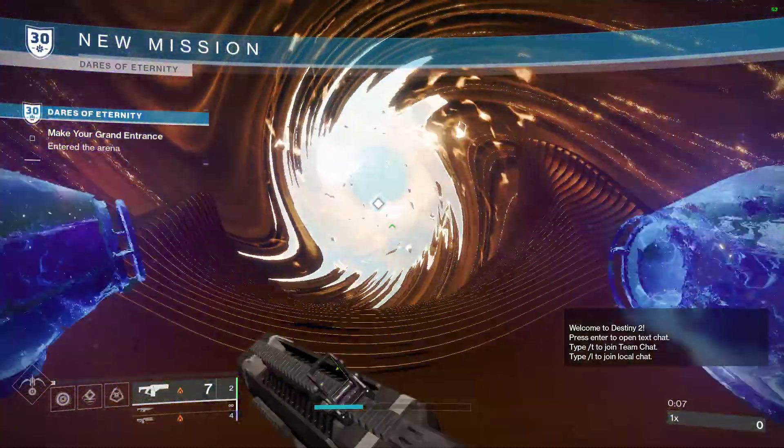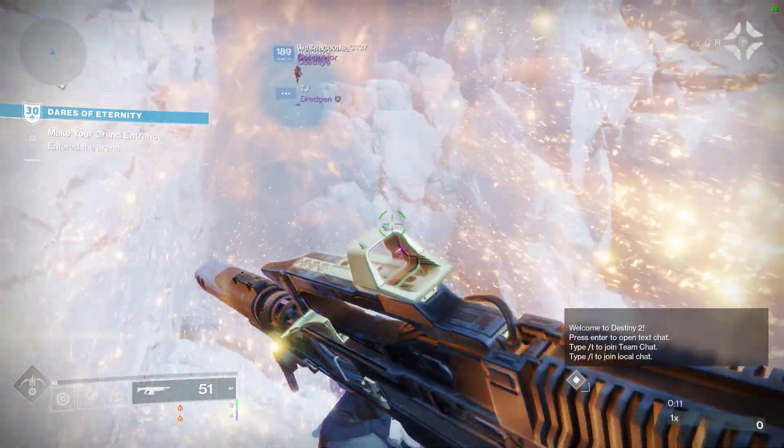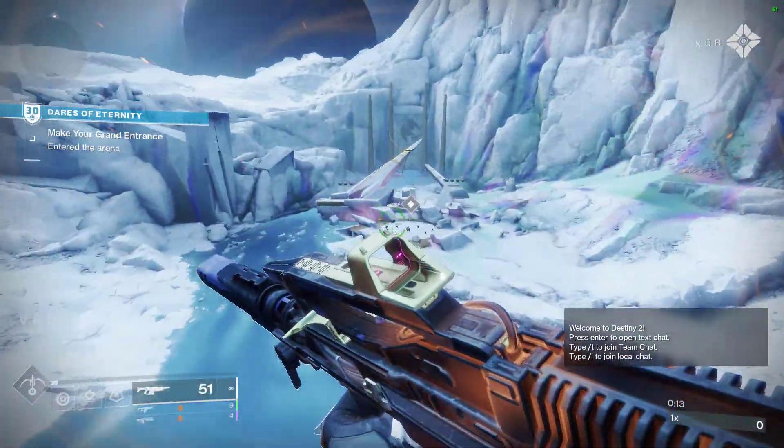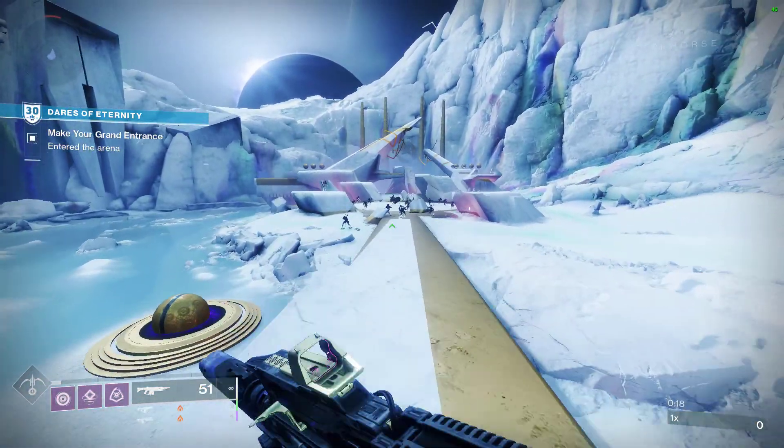So once you load in, you're going to be inside of this mission called the Dares of Eternity. Basically, after some of the encounters, a chest will spawn, and that is where you get the weapons from.